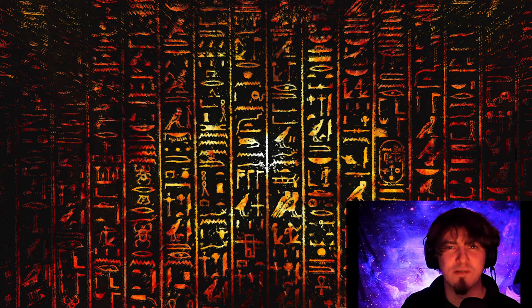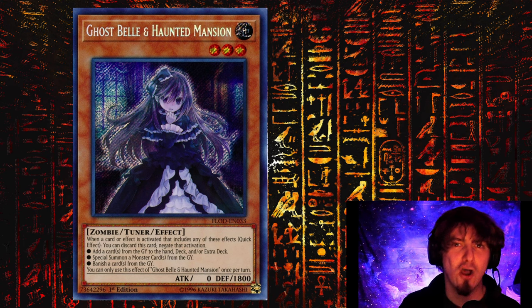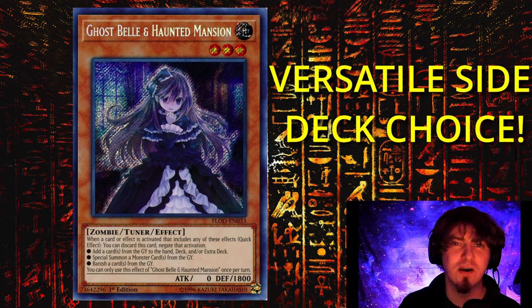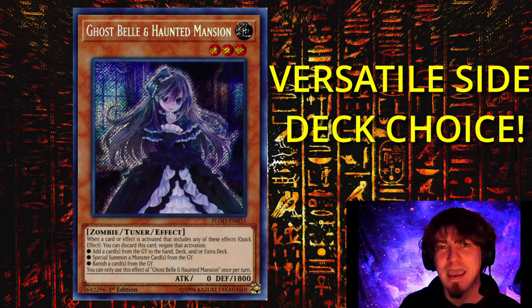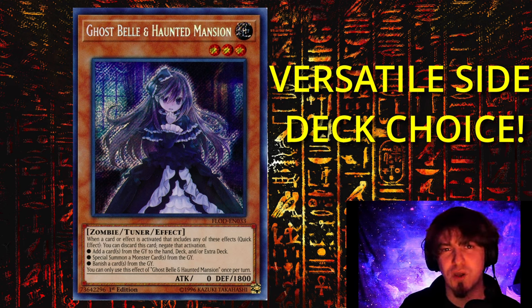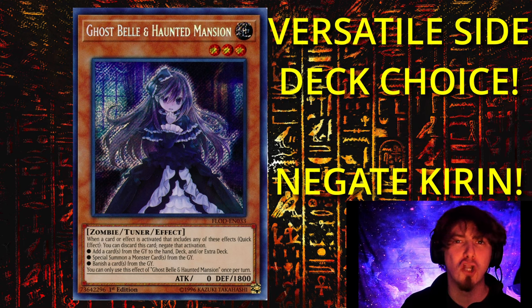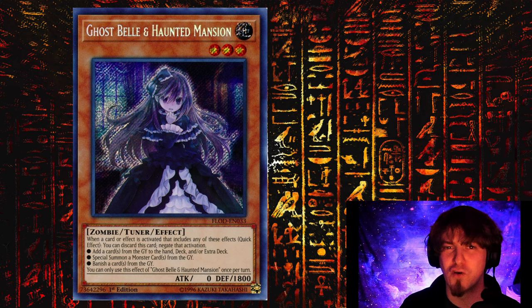Since we are in a graveyard format, cards like Ghostbell and Haunted Mansion are going to see a huge increase in playability, and they already have. With Ghostbell already being good against other cards in the metagame, it's a no-brainer to potentially fit this into the side deck against Fire Kings as well. It is noted that a lot of players are saying, since there are so many things to hit with Ghostbell, if you can potentially hit the Kirin, do so, because that adds a bunch of utility to their deck.